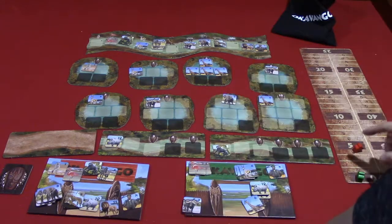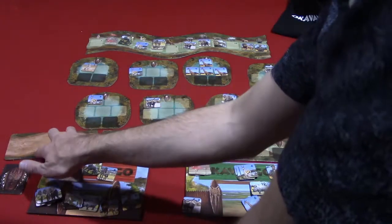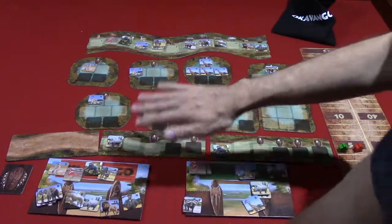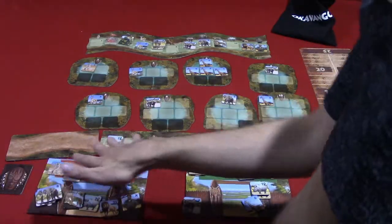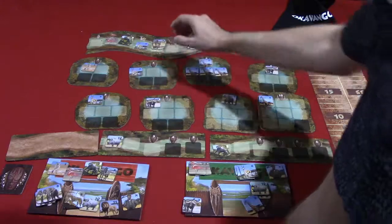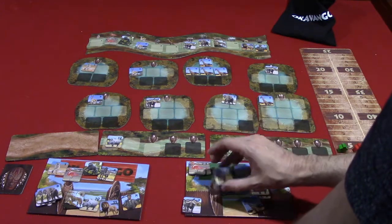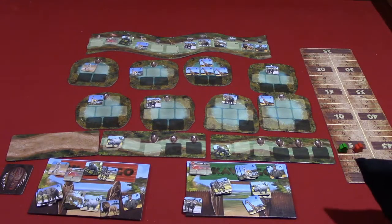Let's say the green player sent four animals there for four points. Because they sent four animals, they would be able to take a stack of up to three from the market — they don't need to worry about the ranks of the animals, they just get to take fewer animals than they sent. So they could, for example, take these three zebras, add those to their supply, and then three tiles would come out to refill the market.